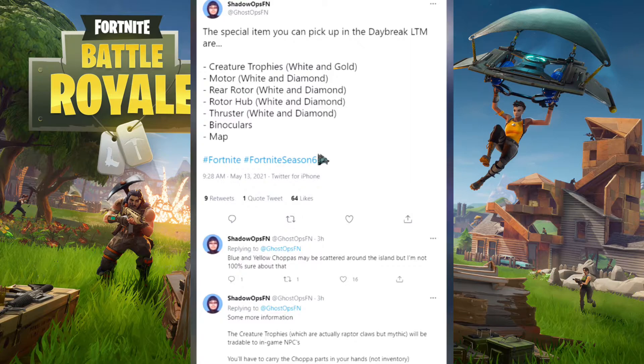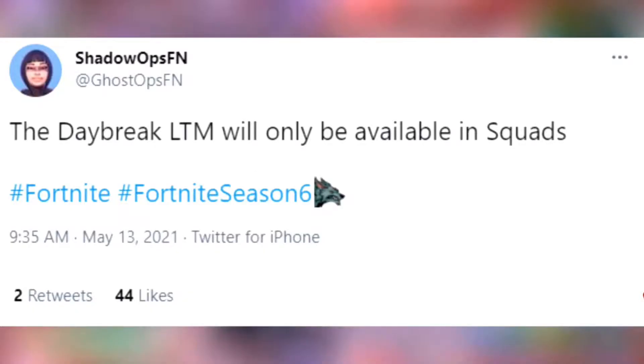More information about the LTM: the special items you can pick up in the Daybreak LTM are creature trophies, white and gold motor rotor, white and diamond rotor hub, white and diamond thruster, white and diamond binoculars and map. Blue and yellow choppers may also be scattered around the island, though I'm not 100% sure about that.